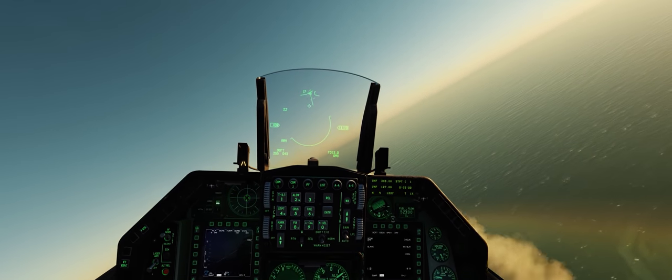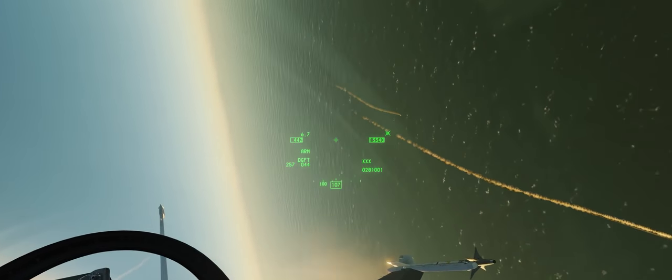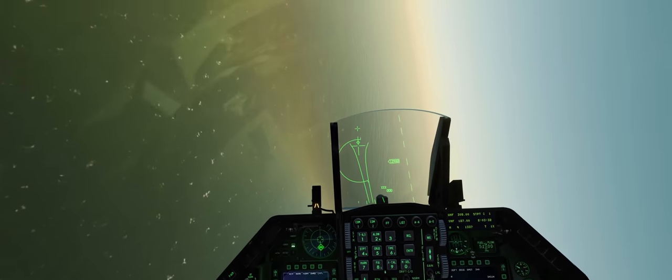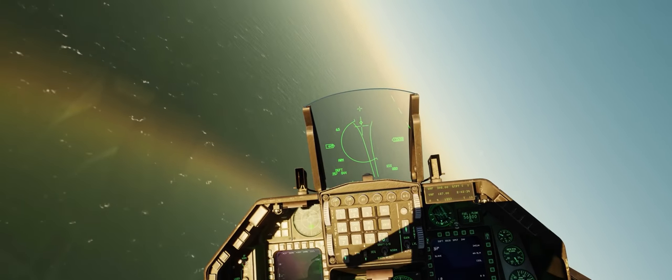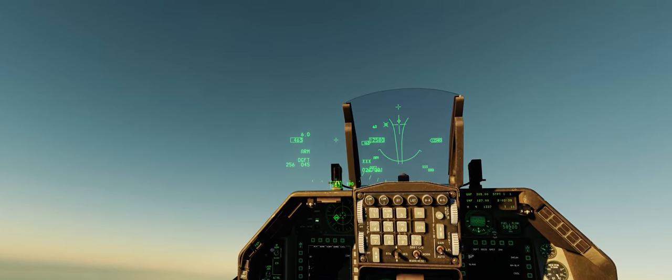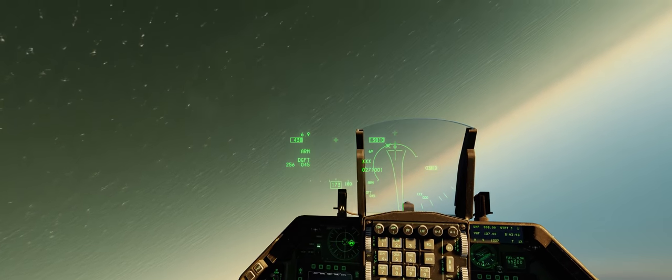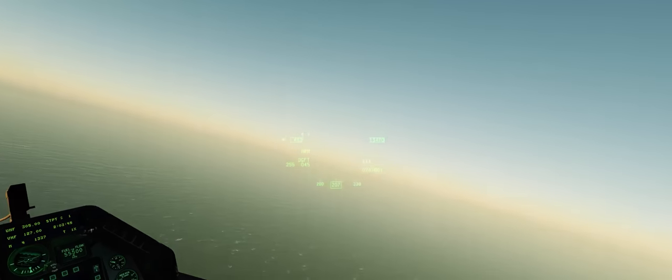We can see right there that J-11 is totally done. Alright, let's go ahead and find his wingman and go after him. We can see the attitude indicator change as we bring our nose up and back down towards the horizon — pretty cool.